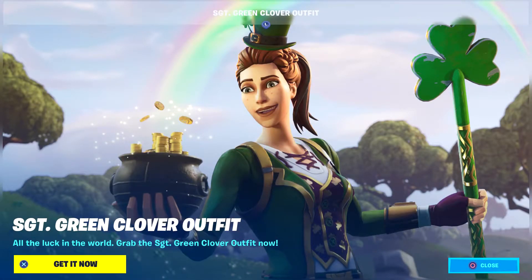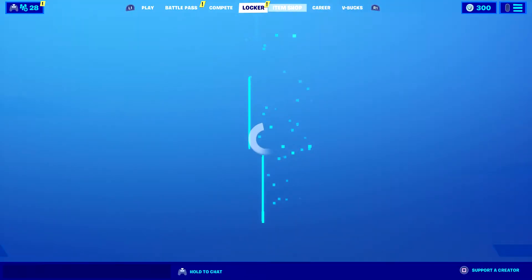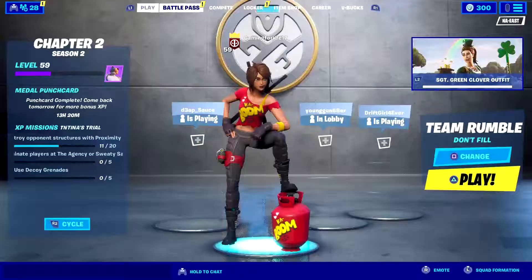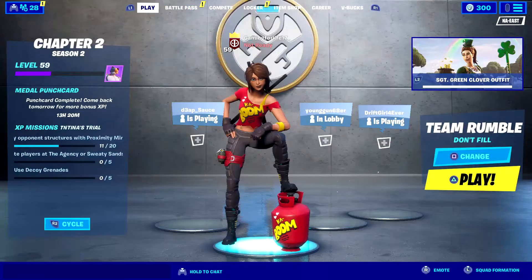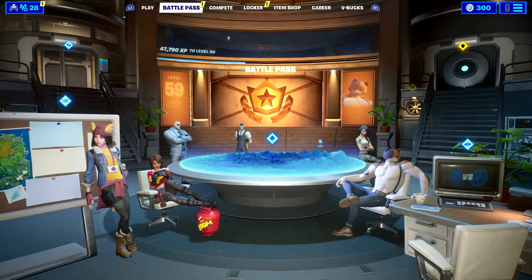The green clover outfit is now in the item shop, so you guys can go ahead and snag that. The next tier — yeah, I really want to get this character here. It's only going to cost me like two hundred V-Bucks, so we're just going to get it right now.